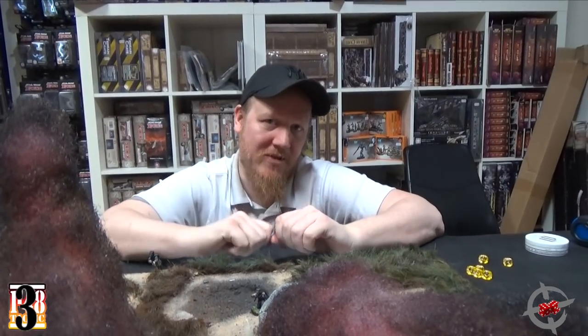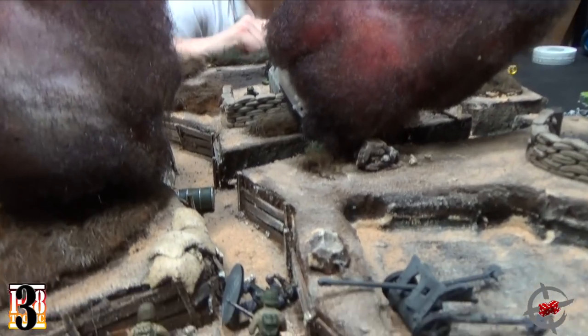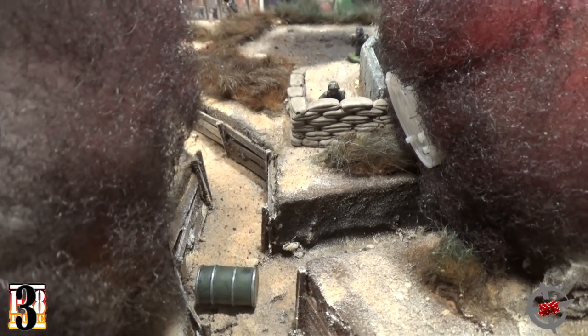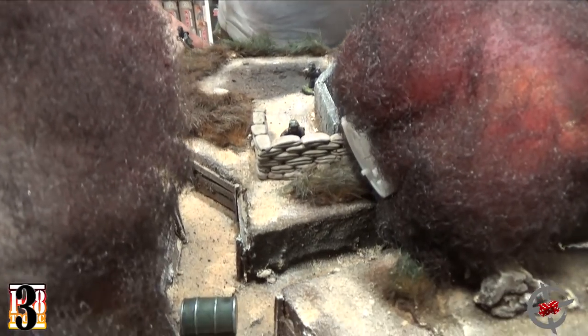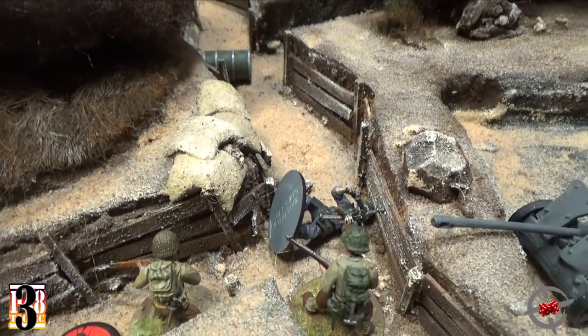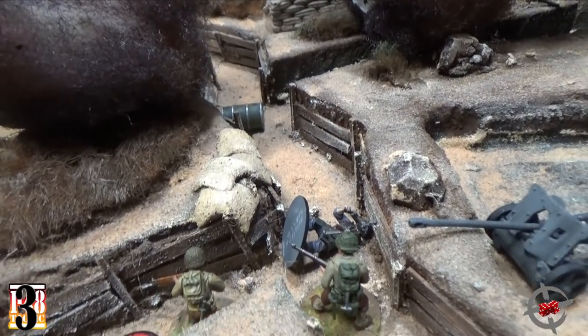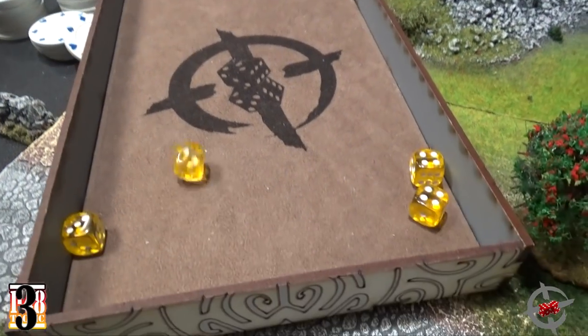I saved two tokens, so this guy will take cover — one token to go down. He has cover from the guy laying in front of him, so it's hitting on six. At short range I only have two attack dice with my Sturmgewehr. I'll do an aim, spending all my tokens for four dice. But he's not wounded so a single hit won't kill him — only a double six kills him outright. Four dice hitting on sixes — and miss! The turn passes.